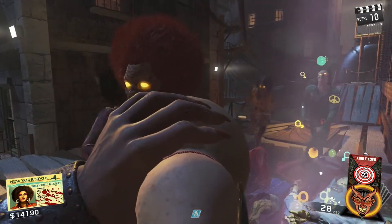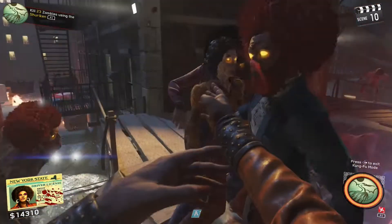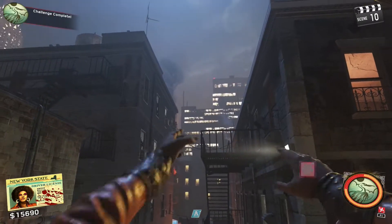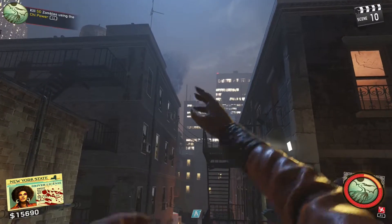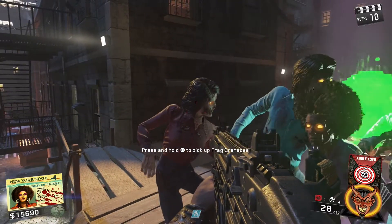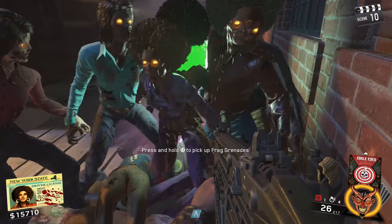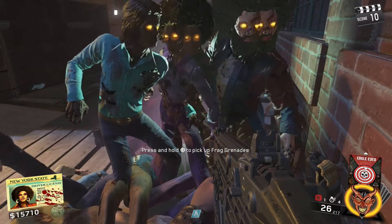Get as close to that 25 kills as possible without going over, and once you're close just finish killing them all. In my case I had six left but had a huge pile. As soon as you kill them all, keep spamming the button to keep throwing shurikens until the meter at the bottom right totally empties. If done correctly, the special grenade button — the LB or L1 — will now be red. If you see that, you're good to go.